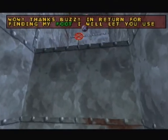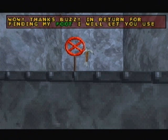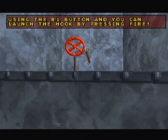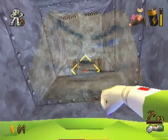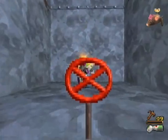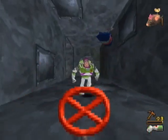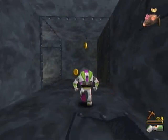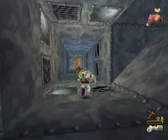Thanks Buzz, in return for finding my foot I will let you use the grappling hook. You can aim it at the special targets in the visor view using the R1 button, and you can launch the hook by pressing fire. My reading skills just went to hell there. I know I'm slightly dyslexic but that's pushing it. Anyway, let's climb up here. Like I said, you just want to aim with the L1 button and then fire with the R1 button.